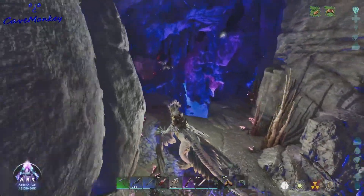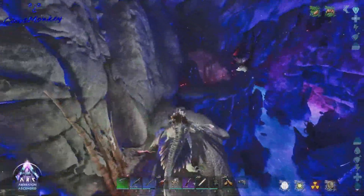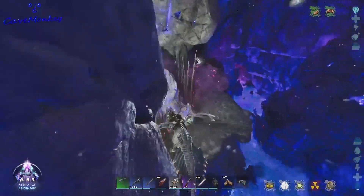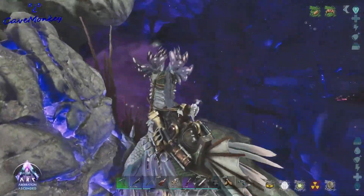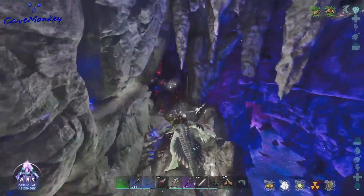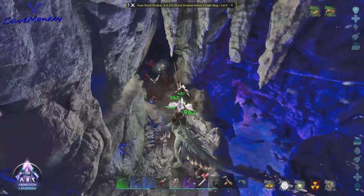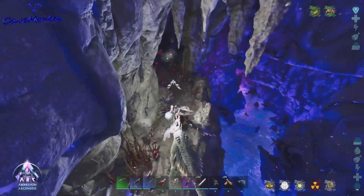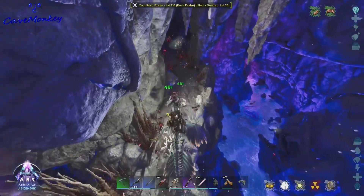You get to this section and you have a couple of choices. I generally just pop across. You can go up on the wall — there's a way up and over there too. But if you come over this way, just take care of the seekers. We do get a lot of seekers in here.